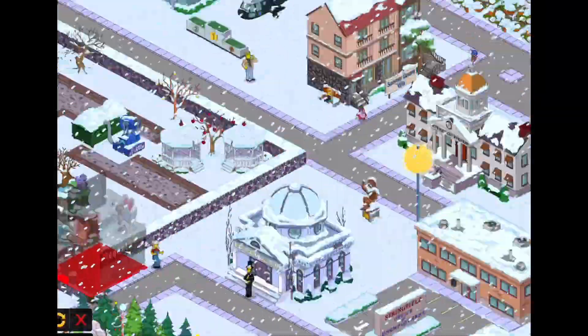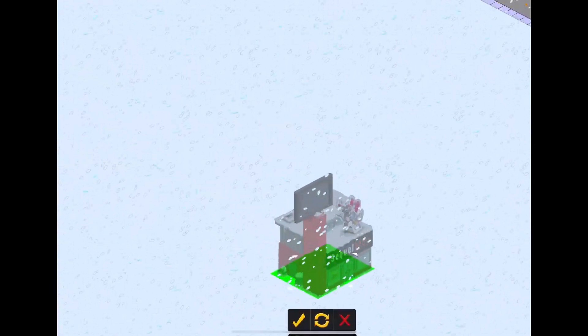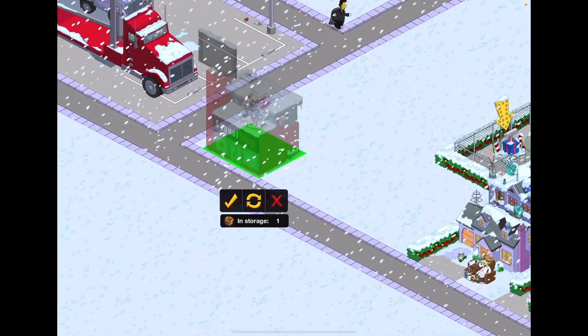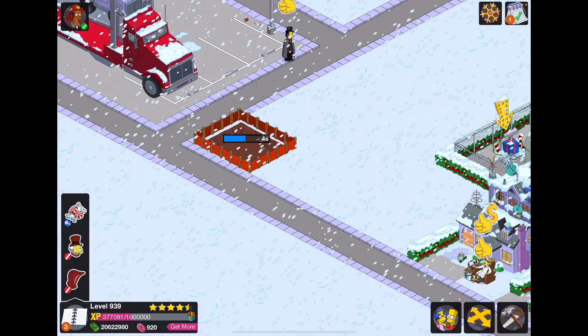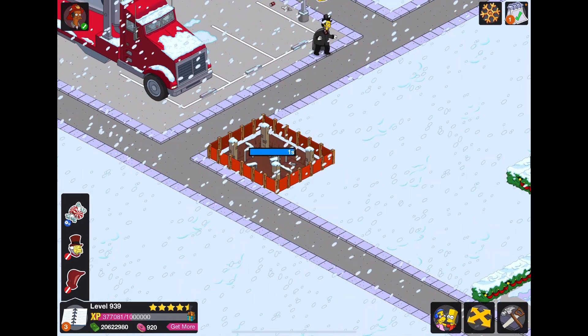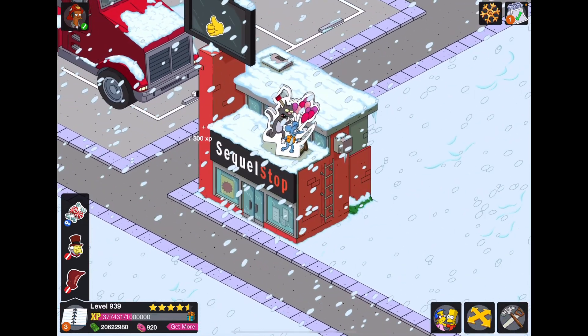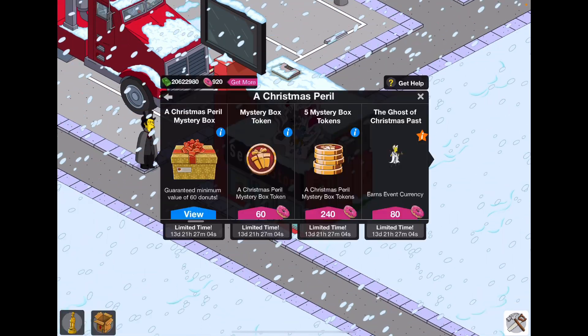Okay, we got Sequel Stop. Not too bad, honestly. It's a building I've wanted for a while and I don't believe it's in the yearbook — correct me if I'm wrong. This is actually from the Simpsons game, the 2008 one, which is really cool. Not Hit and Run, but the 2008 one. Selling overpriced video games — pretty cool, I like that.